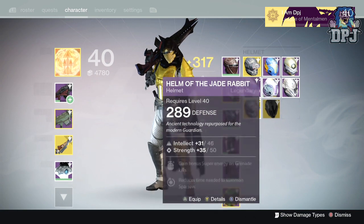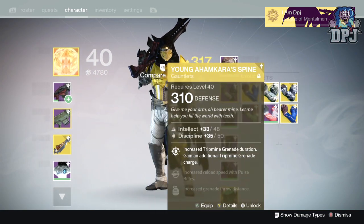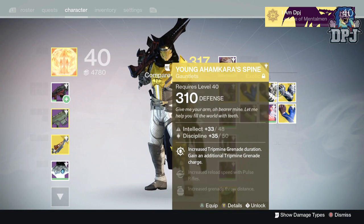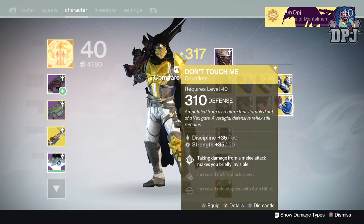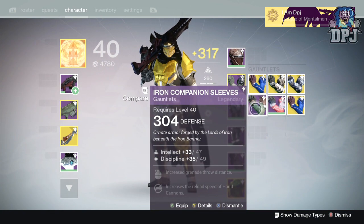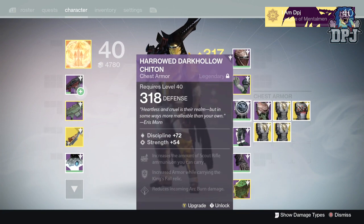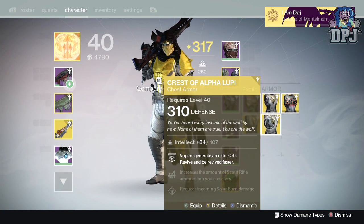What else have we got here — a Burning Eye Mask. I got a couple of helmets I couldn't infuse that 310 into, so I'm keeping it for sure. Don't Touch Me — as you can see I've already got 310s, and these are also a 310. Yes, I can infuse them into my Iron Companion sleeves — not bad.